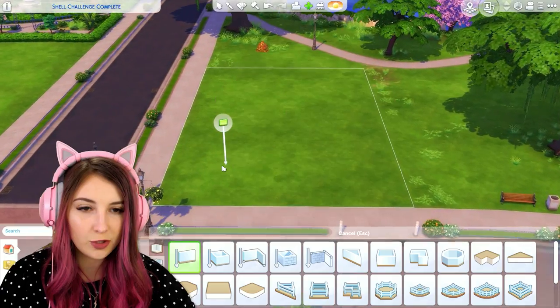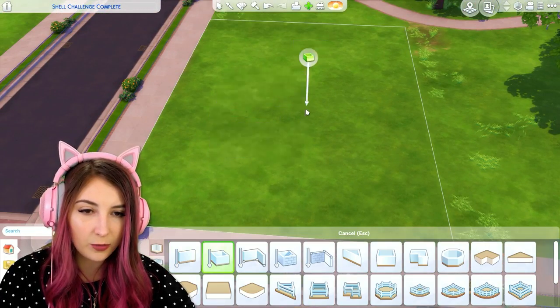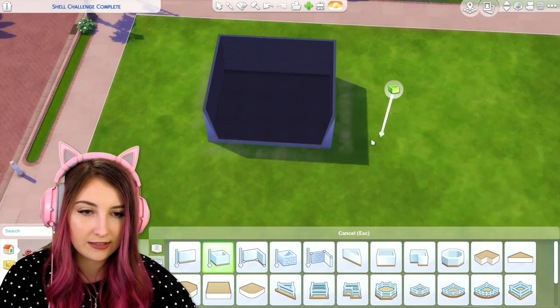I'm not gonna build an extravagant house because I don't feel like it, but I will at least have two bedrooms. Doing bathrooms is gonna be hard — I'm gonna have to pick packs that came with toilets, or else my Sims are screwed. So let's begin. Welcome to an empty lot. Let's start out with a box and add on things to this box.